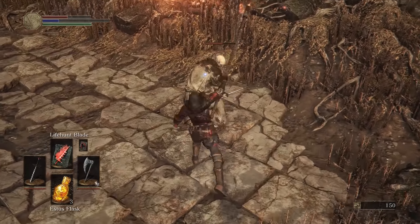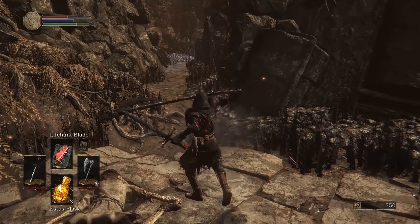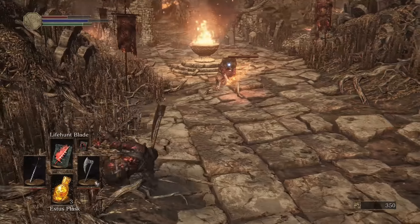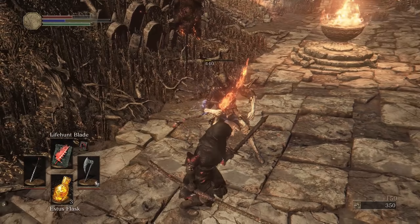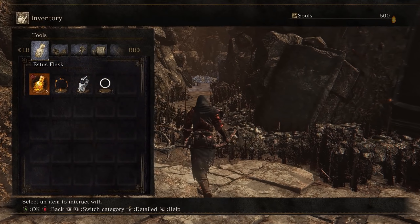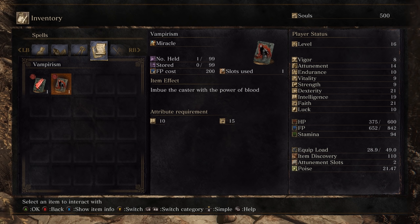I'm out of FP, I see. This thing has a unique moveset — it's like a halberd mixed with a greataxe. The starting attack animation is basically a halberd, but the follow-up is very different. That's pretty cool. I wonder if I can read the spells just to know exactly what they do. 'Conjure a Blood Blade dealing dark damage — you gain 1% HP on every successful hit, and be the caster with the power of blood.'